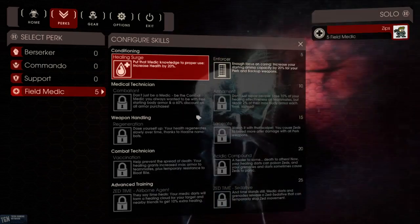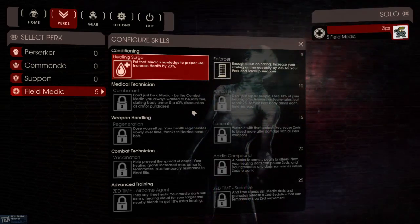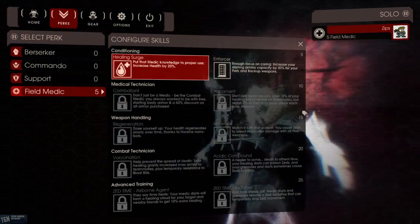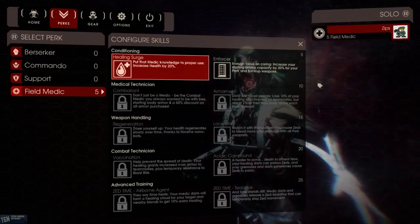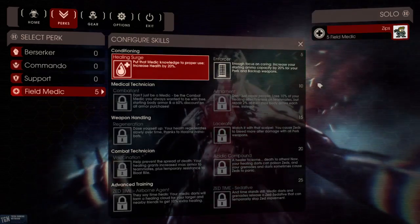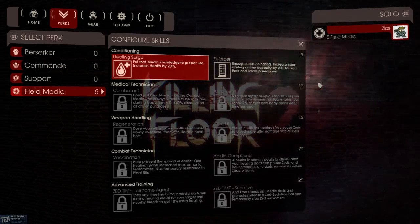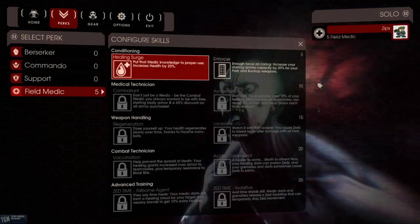At level 10, you have Combatant: be the Combat Medic you always wanted to be, with free starting body armor and a 60% discount on all armor purchases — that sounds really useful. Or you can have Armament: you lose 10% of your healing effectiveness on teammates, but repair 2% of their max body armor each time instead. That's an interesting trade-off. It would be pretty useful considering a lot of the initial damage in a round is made against body armor, so I might actually try that one once I hit level 10.